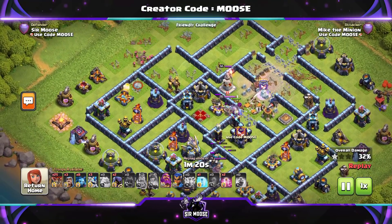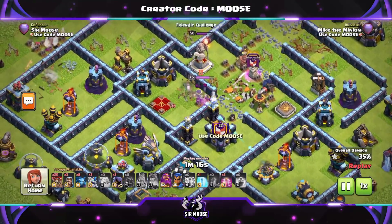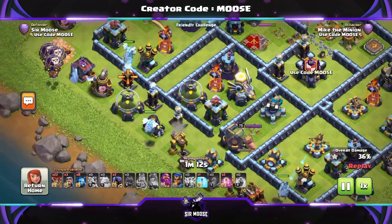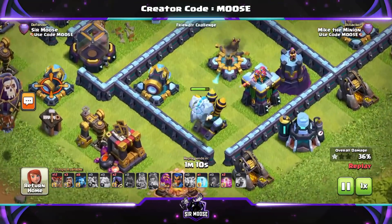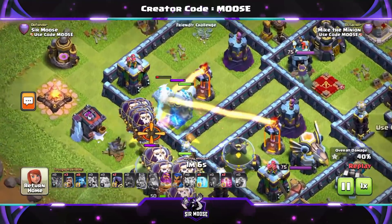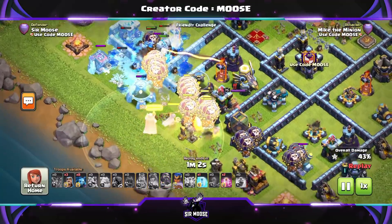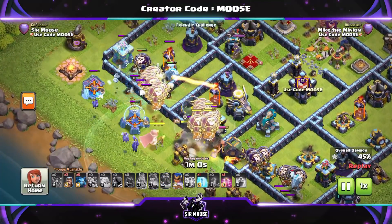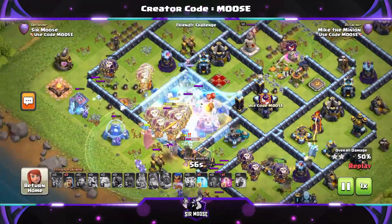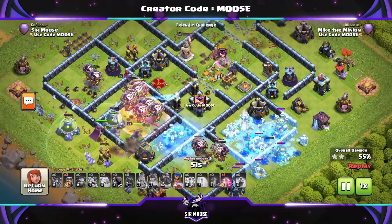Those Yetis have taken out one of the air sweepers — perfect. Now I'm not brilliant at the Lava Hound or Ice Hound deployment with the balloons, but we've put three Ice Hounds down there. They've gone for the air defenses, balloons behind. There's the Grand Warden. We've got a couple of Headhunters to take out that King if we can, some Minions, and the Royal Champion. Just watch the Ice Hounds — they're quite magnificent. One of the Ice Hounds has been taken out, frozen its surroundings. The Ice Pups are there as well and they really are good.